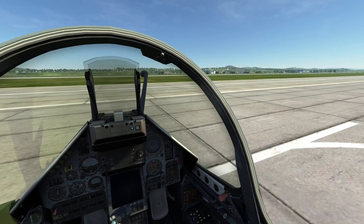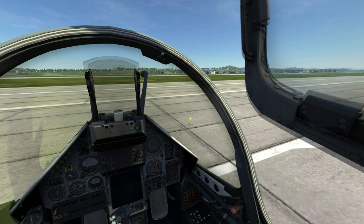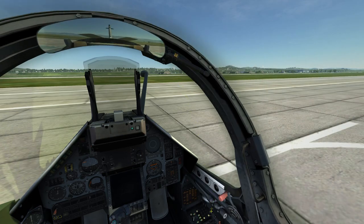I'll begin by closing the canopy — pressing Left Control C twice, or right-clicking on the canopy release lever, then left-clicking on the canopy rest, and then left-clicking on the canopy release lever to seal it.